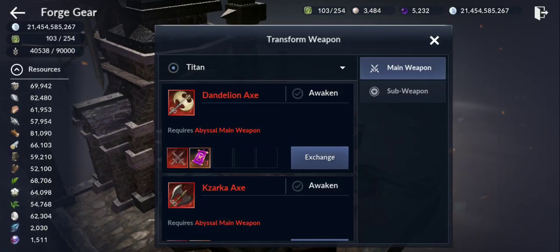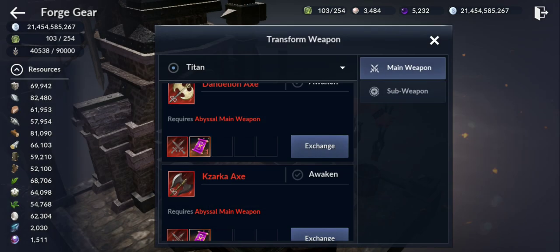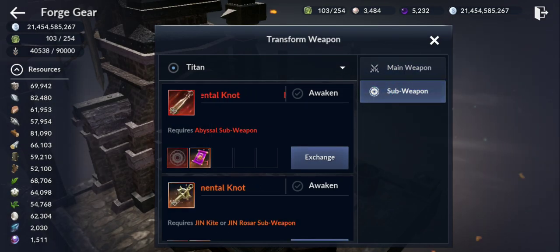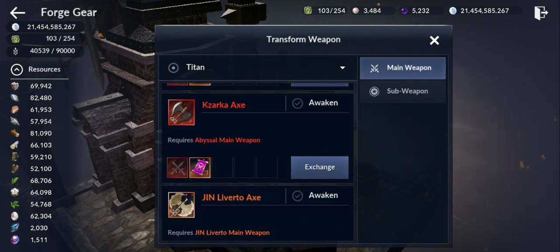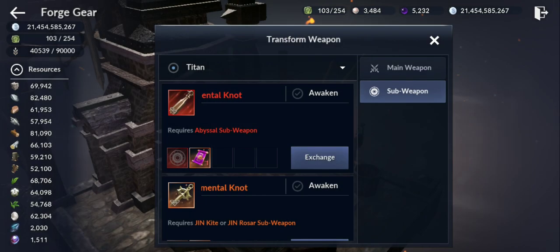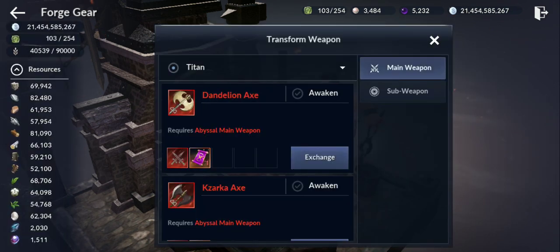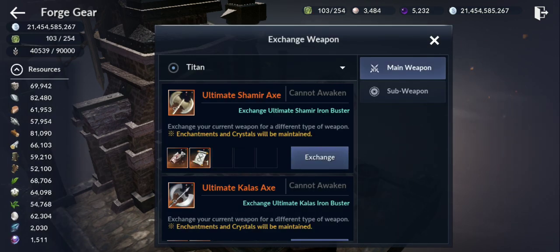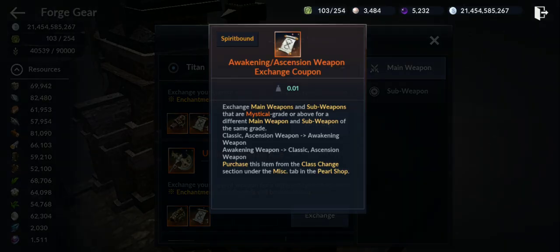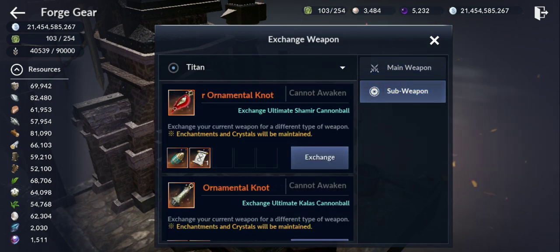To transform your weapon you need the class main weapon exchange coupon. You can exchange your weapon for a different class — for example if you want to change classes, you exchange both main and sub weapon using the class main weapon exchange coupon and class sub weapon exchange coupon. The exchange weapon option is the one you need for swapping weapons during awakening.